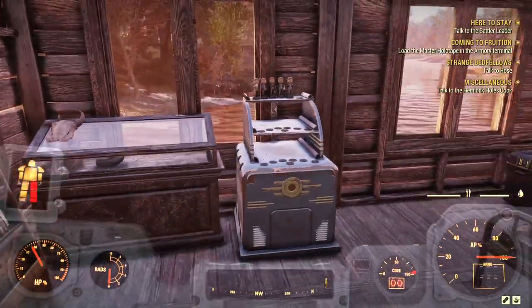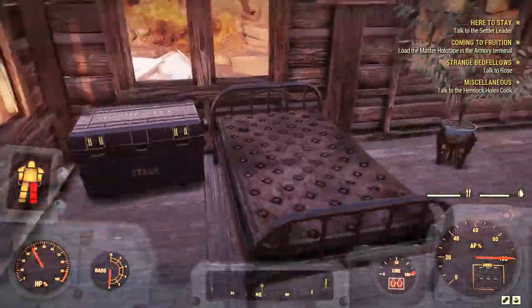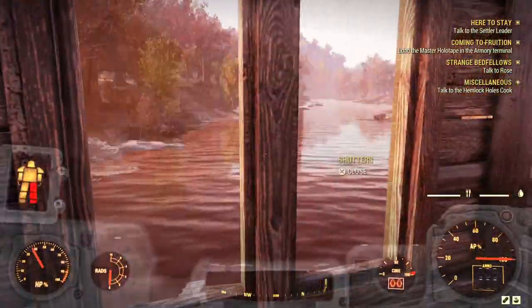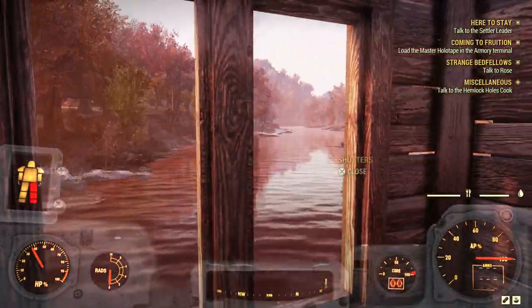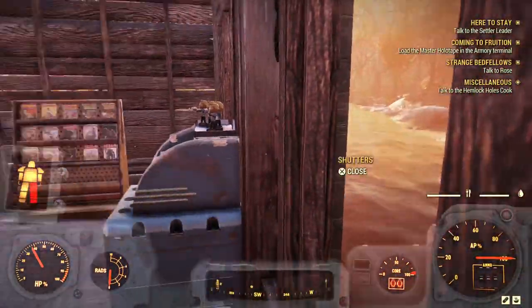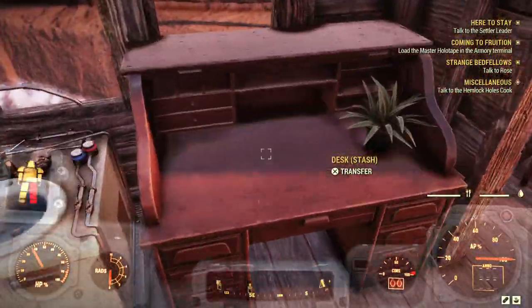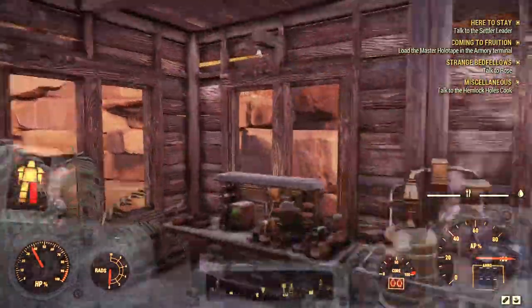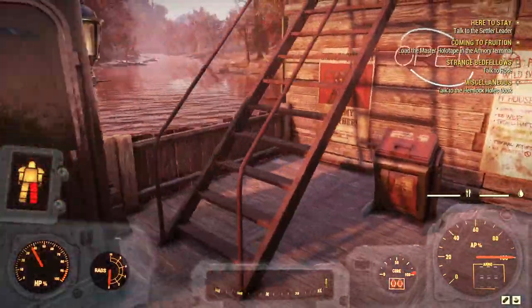I've only got a few bobbleheads so far. I haven't got a good bed yet — I'll be changing this bed when I unlock a new one. There's a nice view here, and I've just got a few things in here: a little desk and stuff like that. That's about it for in there.